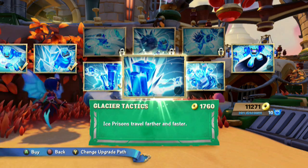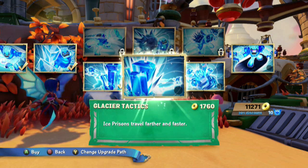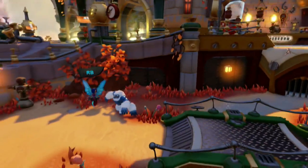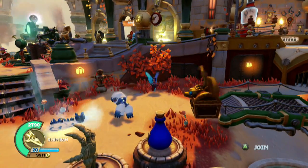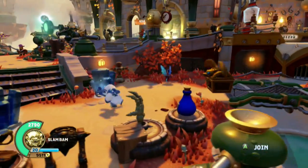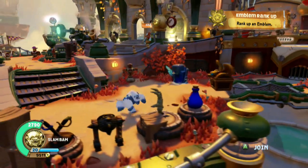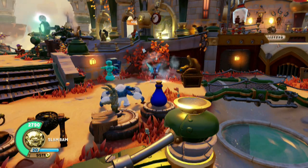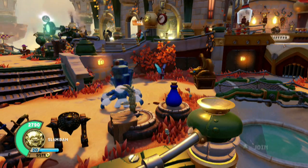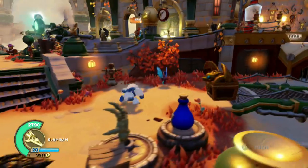Glacier Tactics — Ice Prisons travel faster and farther. Hopefully you paid attention to how they were traveling, because the fast is actually a big deal — it's the difference between life or death sometimes. Used to, it would kind of travel a bit and then get there. But now, he's barely reaching out and it goes maybe double the distance. Watch this: I'm going to stand here and hold B instead of tap it. That's the max distance that times itself out — we literally shot that prison behind the dummy. So 38 to 57, and then the 125 explosion. When I tap B versus hold it, the difference is very clear. That 188 crit is fairly frequent.